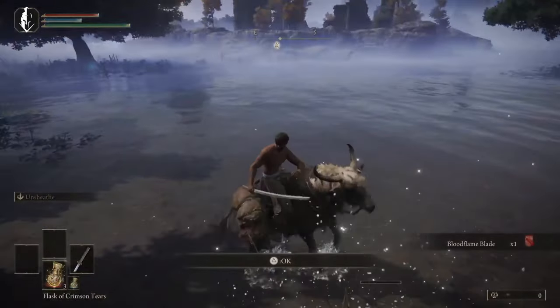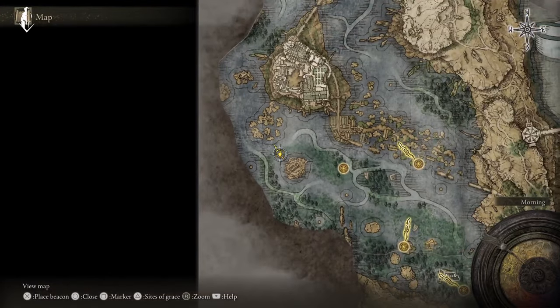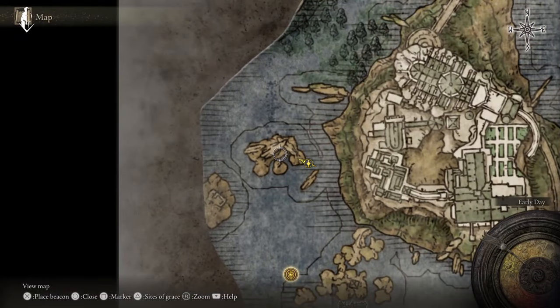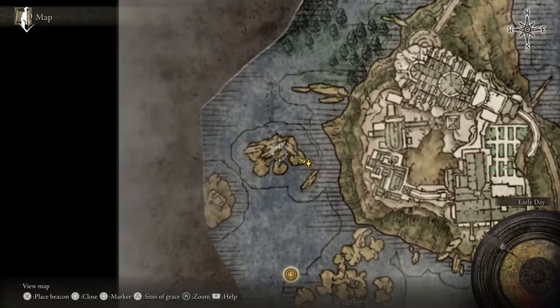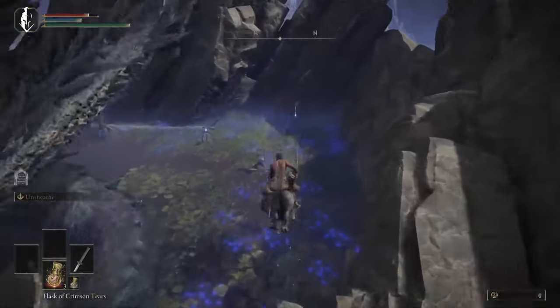So then we're coming to get Bloodflame Blade — this is way further away, I'll show it on the map. You just run north around the castle, and if you get lost here's the spot on the map. Then you're going to come just north of there — you'll see a dragon sleeping on this point of the map just west of the academy — and grab the academy key.